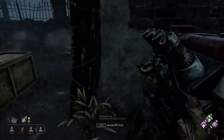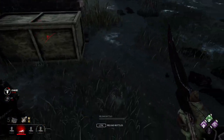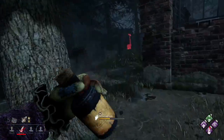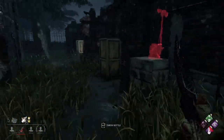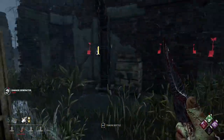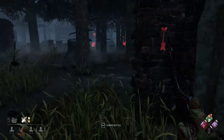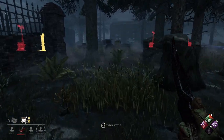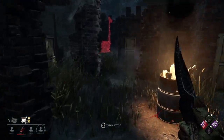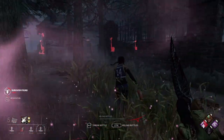In this next game, I see a survivor who misses a skill check on a generator on the other side of the map. After I hook this survivor, I head in that direction and bait the survivor into the exposed status. I hit the generator and immediately start to walk away to bait the survivor into getting back on it to stop their regression. This works — the survivor almost immediately tries to get back on the generator. After a short chase, the survivor runs into some toxic tonic and I hit them directly into the dying state since they are exposed from this perk.